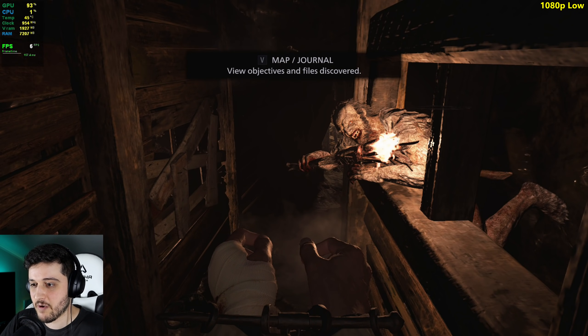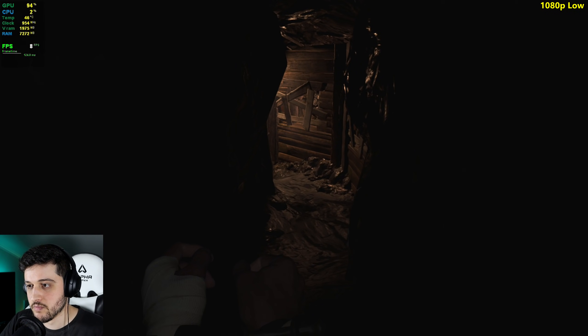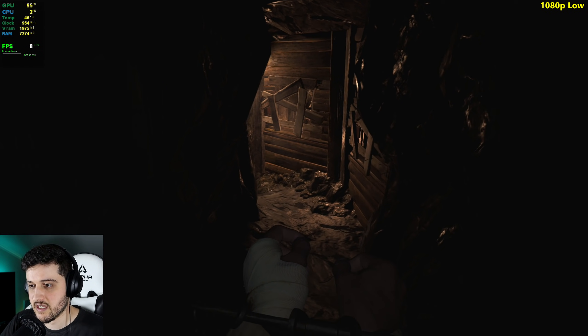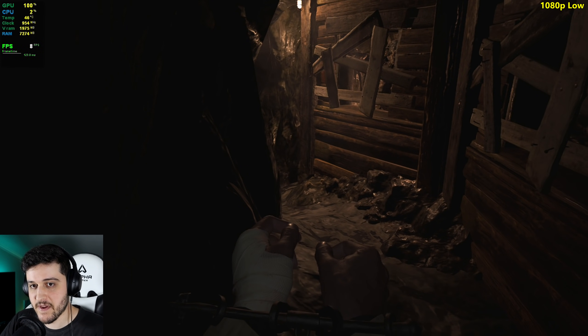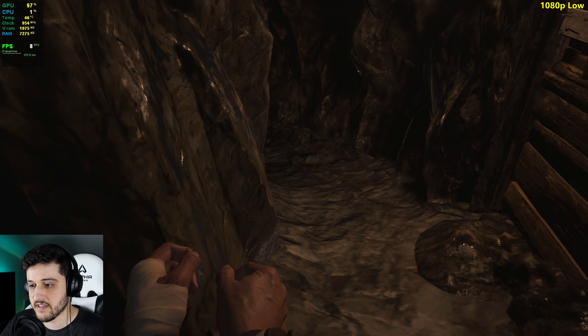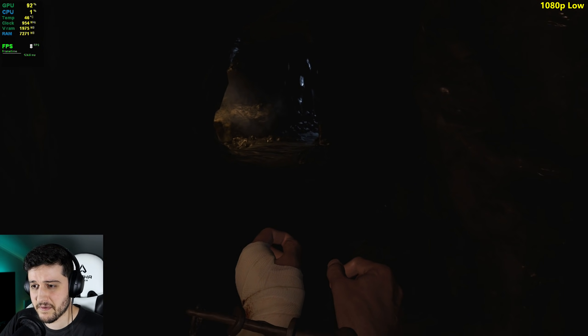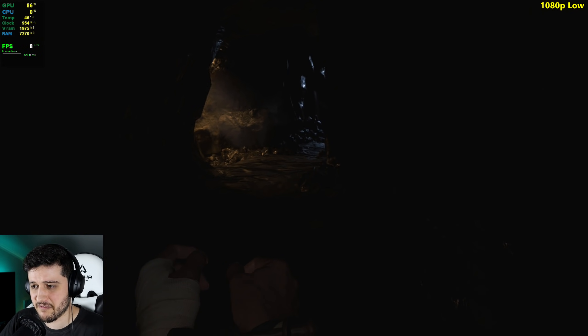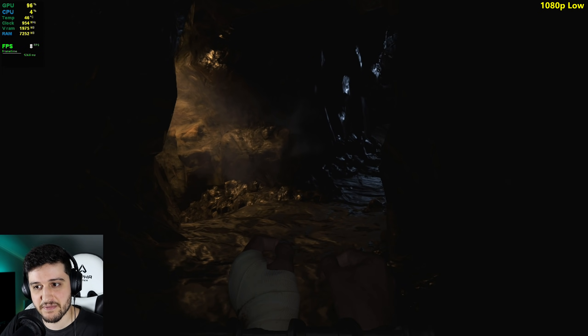I'm pressing V. I want to see the objectives. My guy should be running at this moment. Run for your life! I can't run — or if he's running, I can't really tell. The good thing is the game engine actually breaks whenever you're below 30 FPS, so we might be capable of doing something here. So far, so horrible.